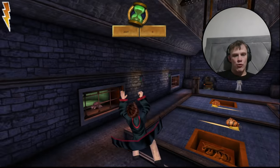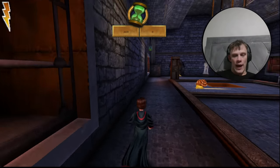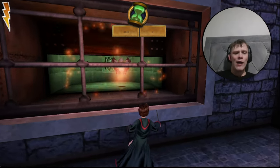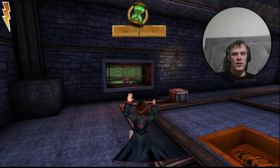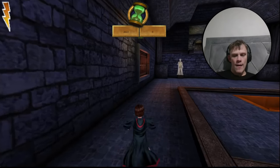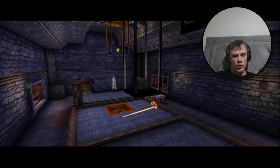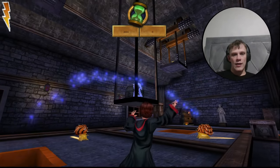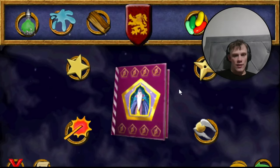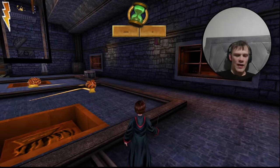Here we are in this crazy area with snails and fire crabs. We want to focus on all four fire crabs and knock them into their little cages — cages within cages. This gets us the card of Glenda Chittock, the host of the Wizarding Wireless Network. Open up the chest — perfect, here she is. Glenda Chittock, the closest to the wireless network.